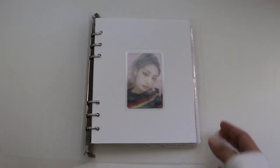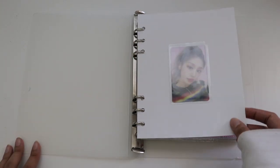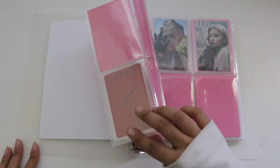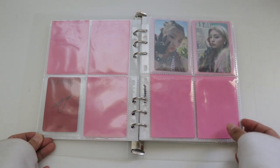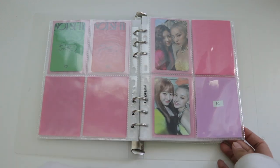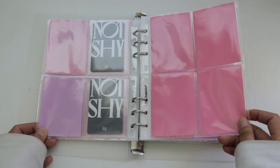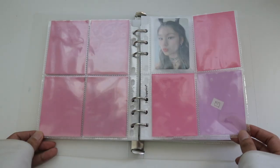Here is my Itzy and TXT binder. I haven't been really into collecting just because the prices have gone up. This is for In the Morning — oh, Guess Who. So this is for Guess Who. Then this is for Not Shy. Collecting has gotten quite expensive. This is Yeji's Not Shy units, and then this is for Wannabe — I can't recall the album name. And then this is for It's ICY.